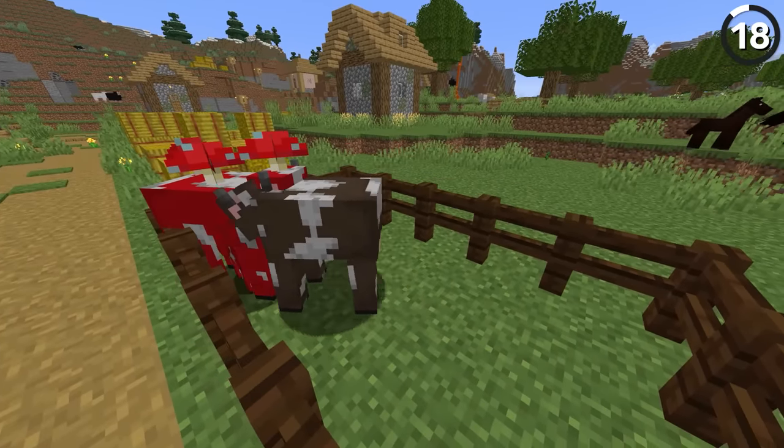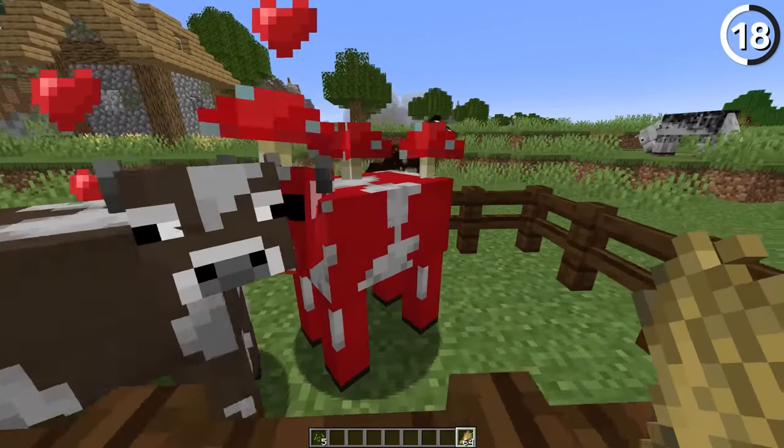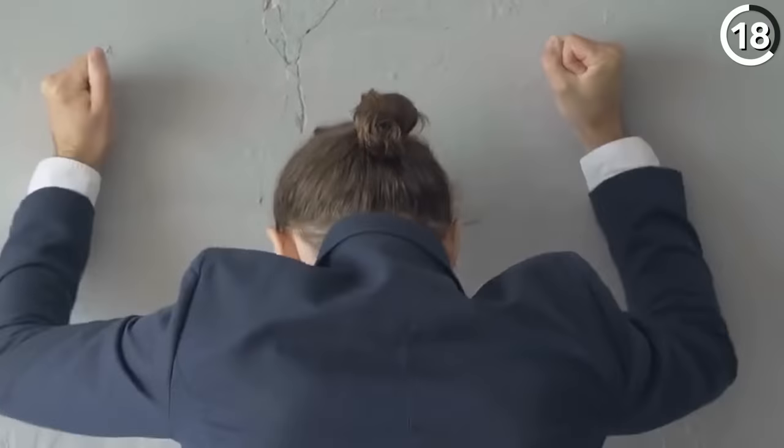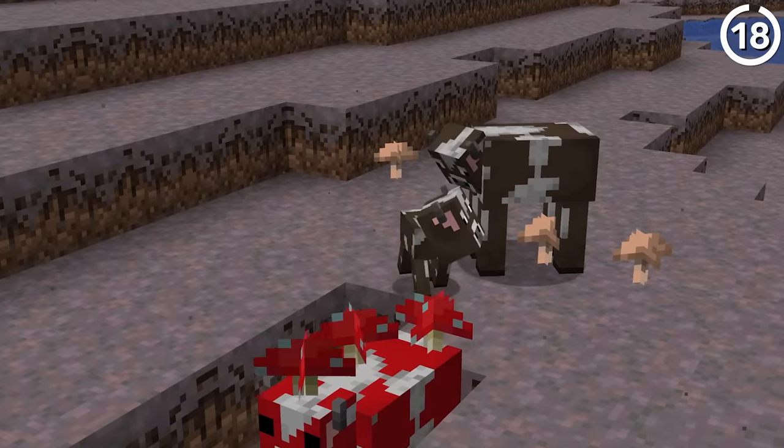Back in the day, it was possible to breed mooshrooms and cows together. But ever since snapshot 12w7a, this has been changed so that they only breed amongst themselves. Which seems a little unfair, but since you can't shear a mooshroom to change it back to a cow, I guess there's still a workaround if you need it.